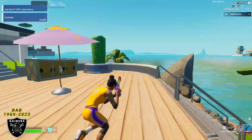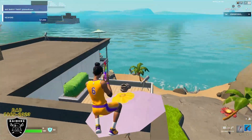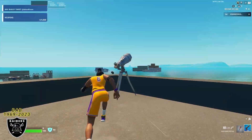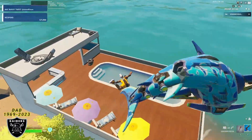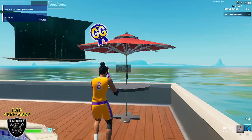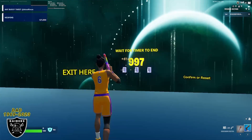As soon as you spawn into the map in a random location like always, we're going to head to the same exact spot so we can teleport to the XP room. Make your way on top of these big buildings and go all the way over to this back right corner where the telescope is facing the right direction. Jump off this building until you land on this back balcony with a pool and a red umbrella. Stand next to that red umbrella, do any emote, and you're going to see that secret button appear.